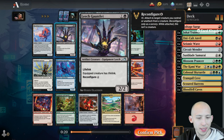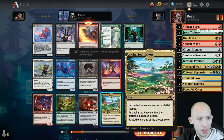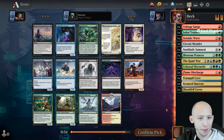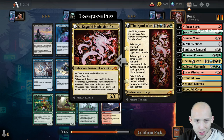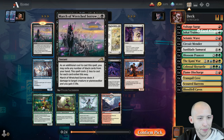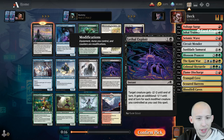Passing a Leech Gauntlet - all the reconfigured creatures have been really good. Let's take the Flame Discharge. Looks like we're going to be baseline Red-Green and then splash some craziness. We get a Lethal Exploit here as a removal spell. March of Wretched Sorrow - this is a cycle of March cards in the format. Deals X damage to target creature or planeswalker, and you gain X life. That's fantastic - great removal spell. Definitely going to pick that up.